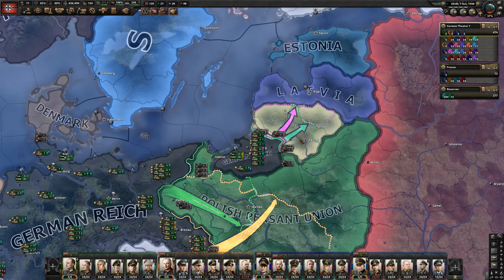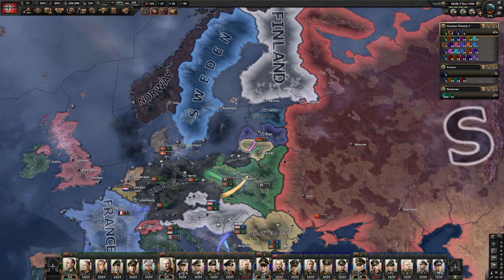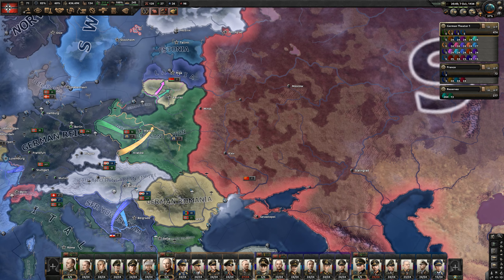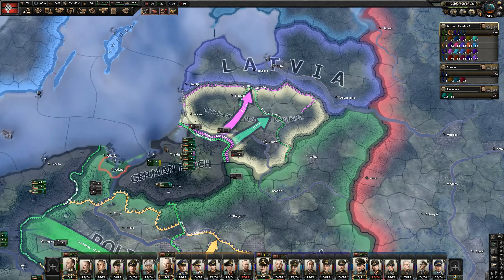The Soviets just finished their civil war and Lithuania is no longer part of the Soviet faction — in fact there isn't a Soviet faction. So I think we're going to go ahead and attempt to attack Lithuania, and hopefully the Soviets don't get called in. But even if they do, I think we might be able to do okay against them just because they were just in a civil war, so all their troops are going to be exhausted and not have a lot of supply.